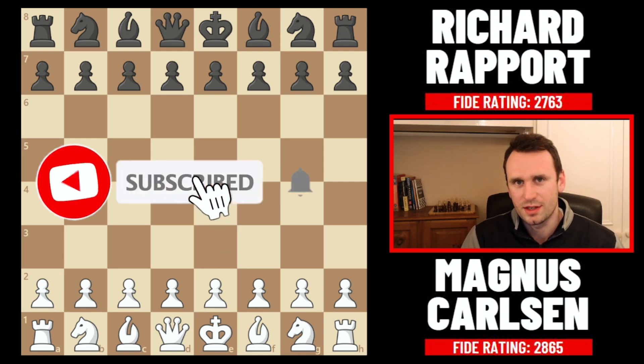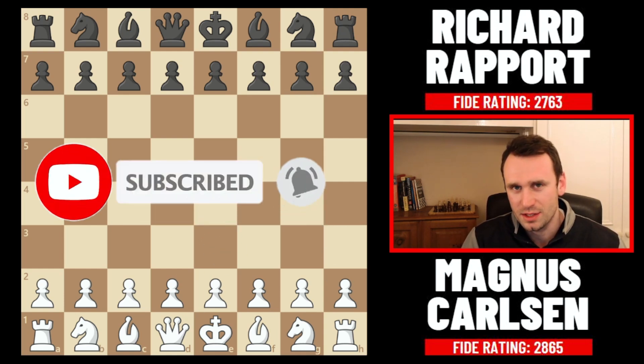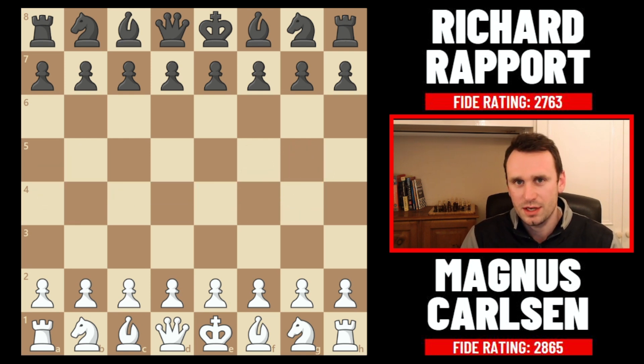World champion Magnus Carlsen is absolutely annihilating people right now with his Catalan opening. So the other day it was Anish Giri, today it was Richard Rapport. Let's check out what happened in round six of the Tata Steel.